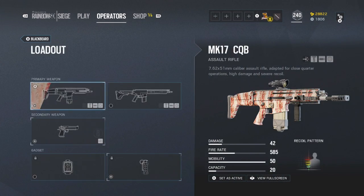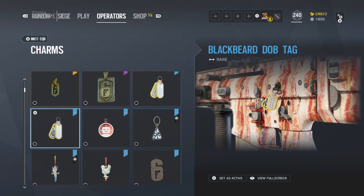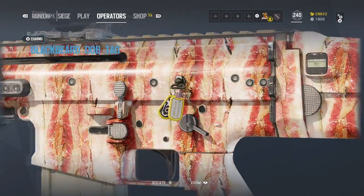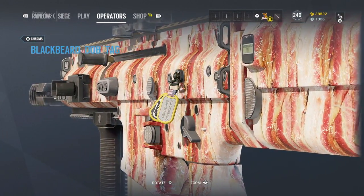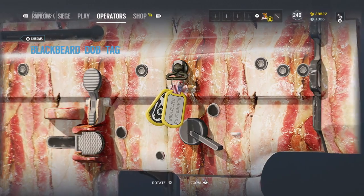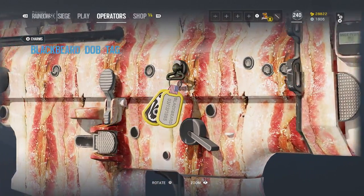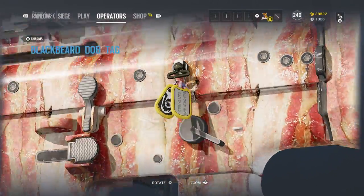Obviously go on Blackbeard because it's his birthday — why not? Then go to your charms and as you can see, these charms are incredible because they have the date of birth — the day, month, and year. Blackbeard was born in 1985, on the third day of the 12th — though I'm not sure if that's in US or UK date format. If you know, leave it in the comments. Hopefully you enjoyed this video — subscribe if you found it informative and share it with friends who might not know about this Ubisoft club challenge. See you next time!